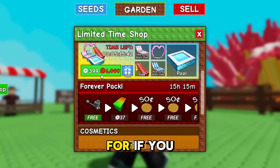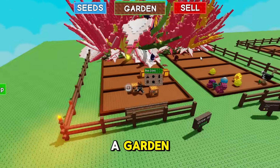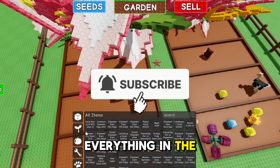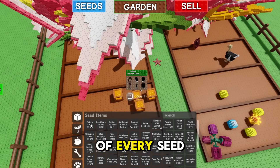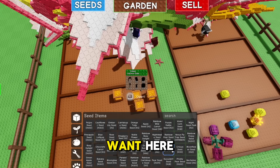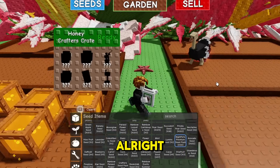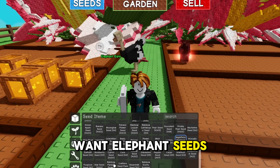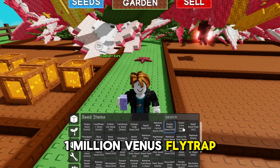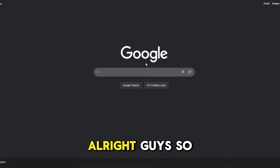Before we get started, if you want to get yourself exotic summer seed packs or anything in Grow a Garden — I've got like everything in the game, I've got a hundred of every seed, I've got sprinklers — whatever you guys want, comment what you want and I'll give it to you completely free. Even if you want elephant seeds or one million Venus flytrap seeds, just comment and I'll sort you out.